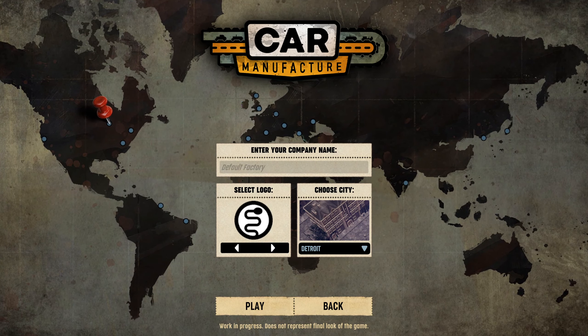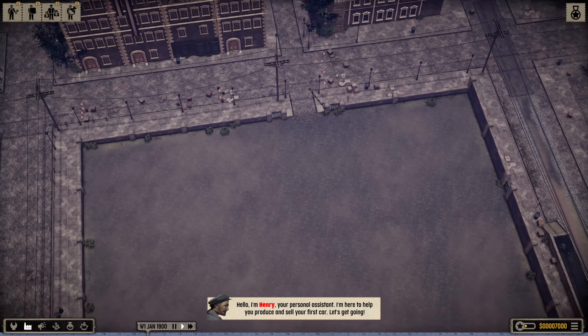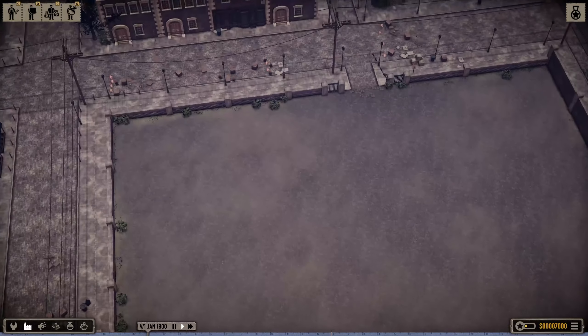There are a number of different logos we can select from. A character named Henry introduces himself as our personal system to help produce and sell our first car.